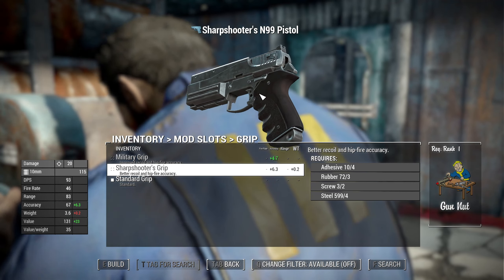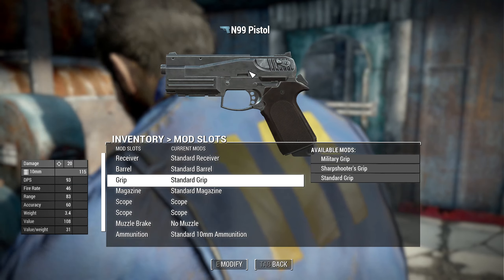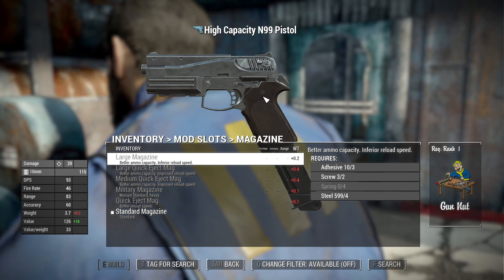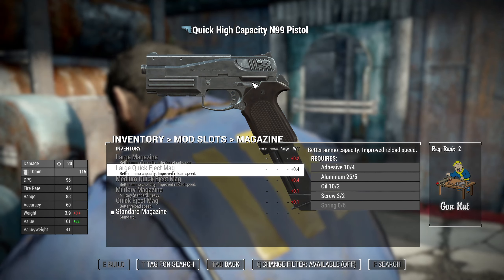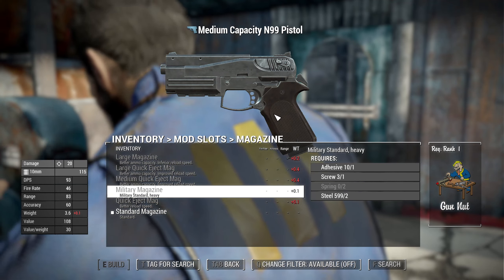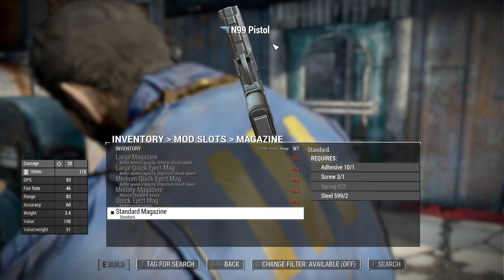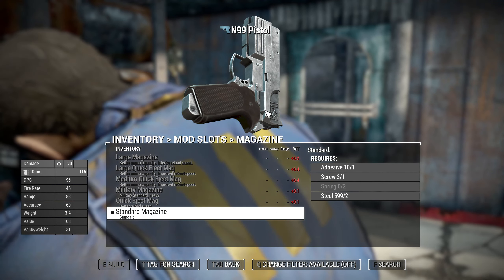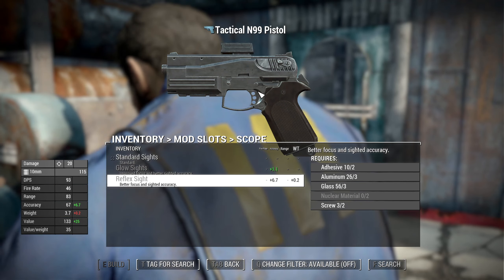For grips you get a military grip, a sharpshooter's grip, and a standard grip. For magazines you have: large magazine, large magazine quick eject, medium magazine, military magazine, quick eject magazine, and a standard magazine.